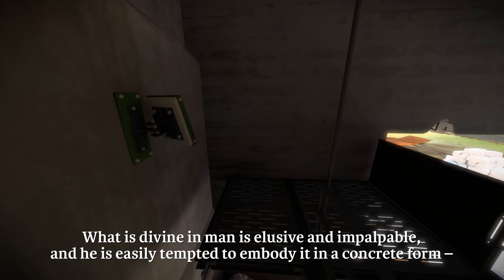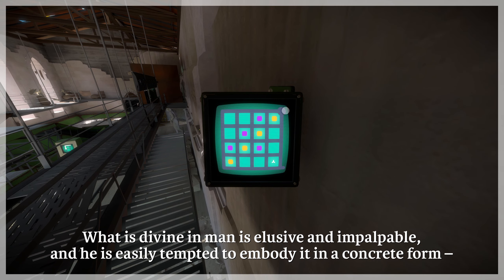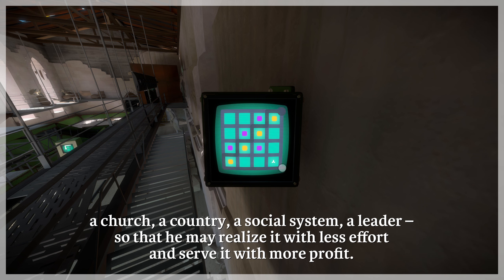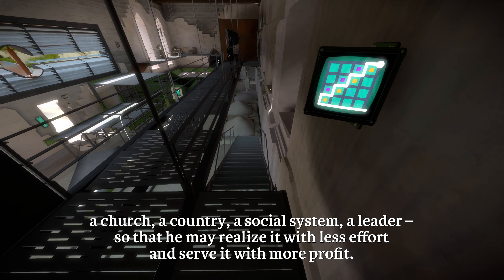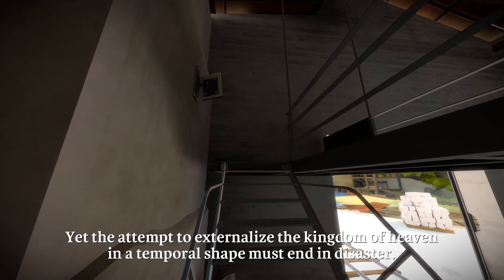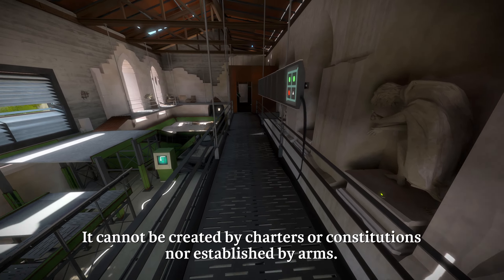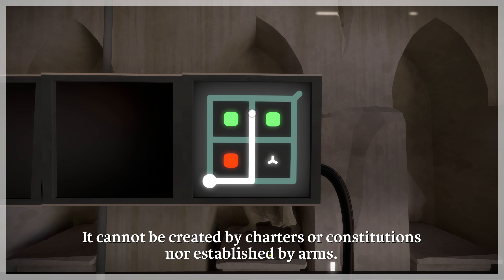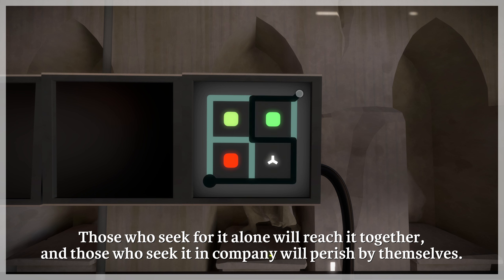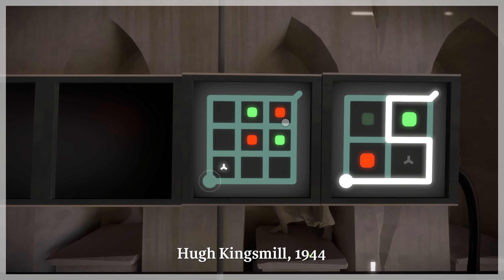Audio log quote: 'What is divine in man is elusive and impalpable, and he is easily tempted to embody it in a concrete form — a church, a country, a social system, a leader — so he may realize it with less effort and serve it with more profit. The attempt to externalize the kingdom of heaven in a temporal shape must end in disaster. It cannot be created by charters or constitutions, nor established by arms. Those who seek for it alone will reach it together, and those who seek it in company will perish by themselves.' 1944. Not sure what to make of that.